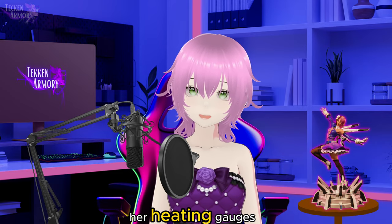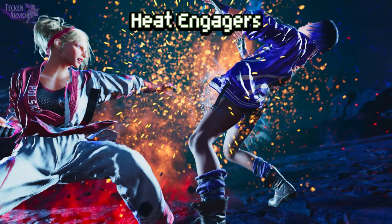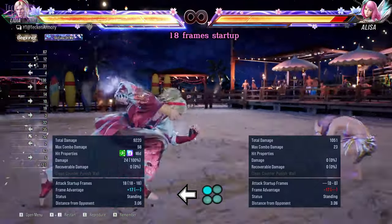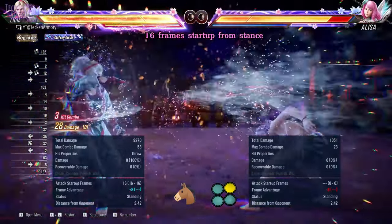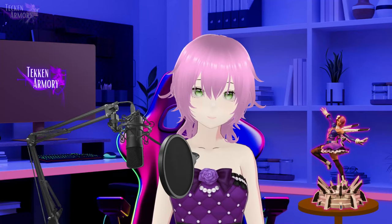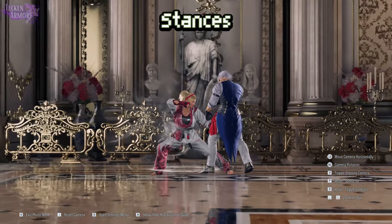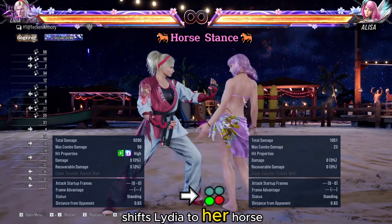Next, we will show you her heat engages. Next, we will show you the different ways to change her stance. Pressing forward 3+4 shifts Lydia to her horse stance.